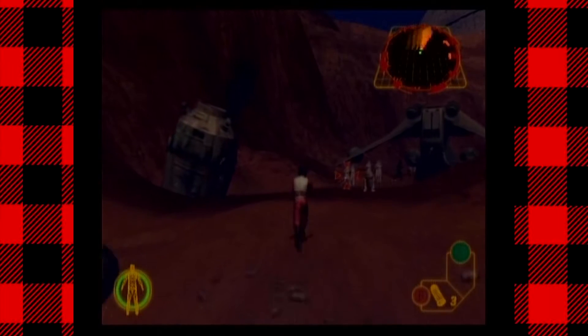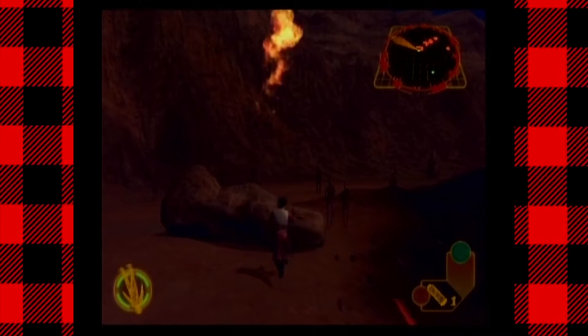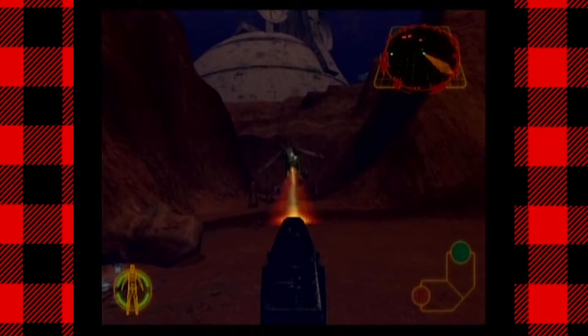The next mission, in pursuit of the escort carrier, has Wedge and the Rebel fleet hyperspace to Geonosis to destroy it. After a crash landing, another awful on-foot section begins. If I wanted to play a game where I'm running around on Geonosis, I'd play Star Wars Clone Wars. Wait — I'm fighting battle droids and there's a Republic gunship wrecking things. Holy crap, I am playing Star Wars Clone Wars.